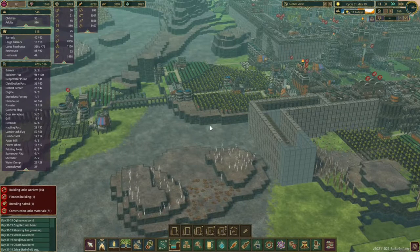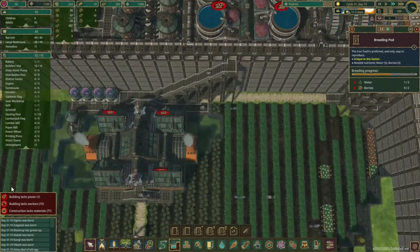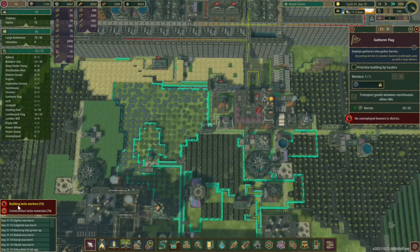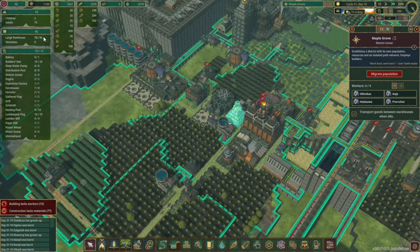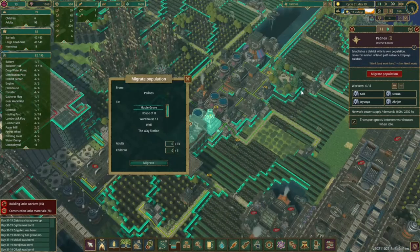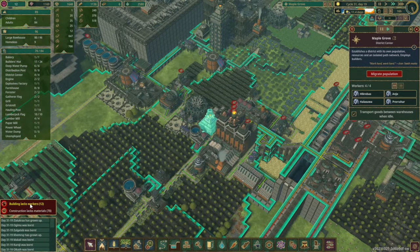We are having some breeding halted. Why do we have breeding halted, and where exactly? Oh, it went away so I can't actually see where it is. We have 44 homeless and 37 unemployed, and we have 15 buildings without workers. Maple Grove — we have dropped a lot of workers over here; we're at 78 of our 96. Let's find some of those homeless and shift them around. We've got 11 unemployed and 11 homeless over here. You are the next contestant to move to Maple Grove — let's send 11 of them over there. It looks like we have no homeless and no unemployed, so all 11 of those went into jobs. That's really good, but now we have 26 more unemployed.